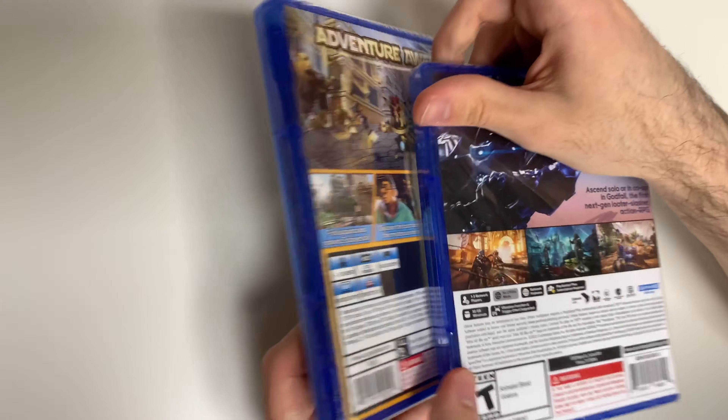And now we have what I believe is going to be the code card. It tells you all about the loot itself, and on the back we have the code which expires November 20th of 2030. It's the same kind of code sheet that you would get with a PS4 game as well — sort of as expected.